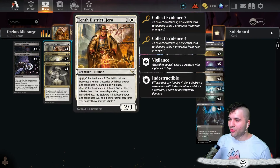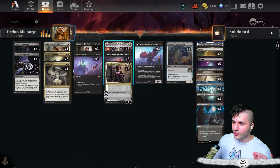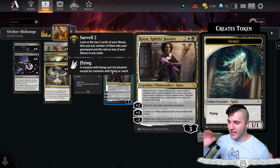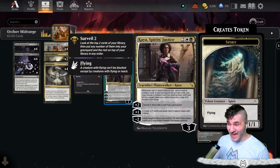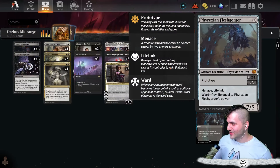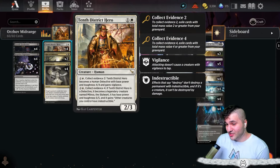The 10th District Hero also has Collect Evidence, so we can use this to kind of get rid of our creatures, which works with Kaya too. You don't have to use the plus two to surveil and exile a card — you can just have Kaya out, use 10th District Hero to collect evidence, and then go for Aklazots or the Phyrexian Flesh Gorger. The hero is just good anyway — it's a 2/3 with three toughness.